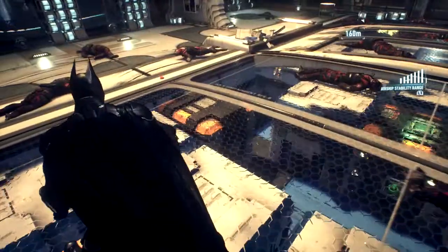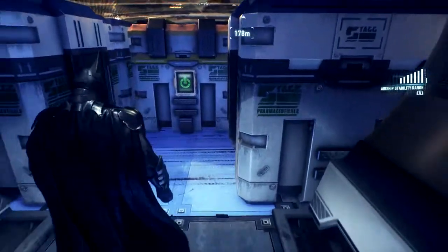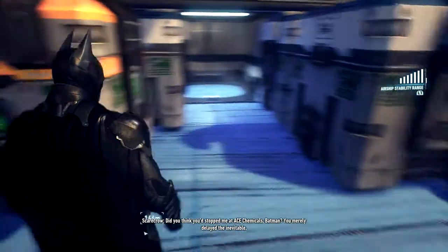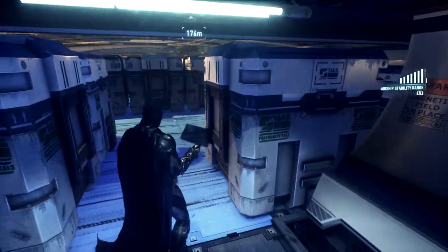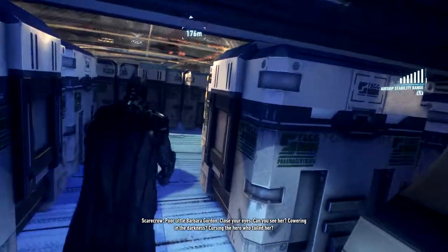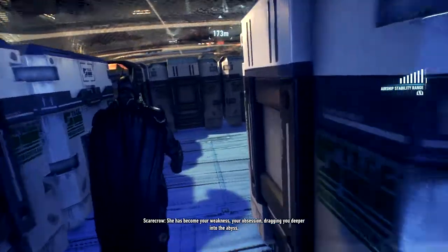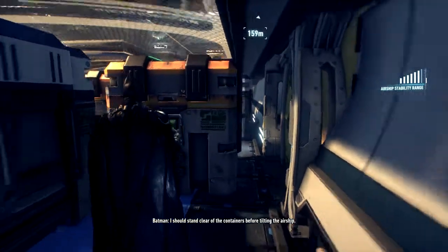It's so confusing. How do I get underneath? Go down here then — it didn't even give me a prompt. I press L1 and we tilt thusly and we have a little walkthrough. Did you think you stopped me at Ace Chemicals, Batman? Gotham is mine to do with as I please, and the same can be said of your friend — poor little Barbara Gordon. Close your eyes, cowering in the darkness, cursing the hero who failed her. She has become your weakness, your obsession, dragging you deeper into the abyss. I could have her killed right now. I should stand clear of the containers before tilting the airship.